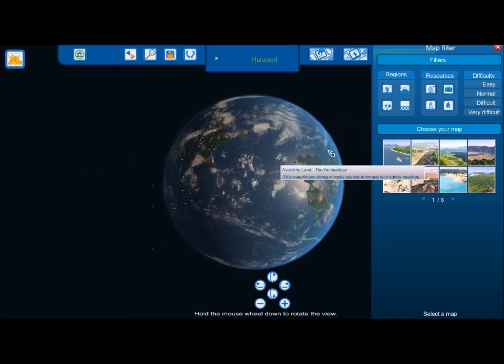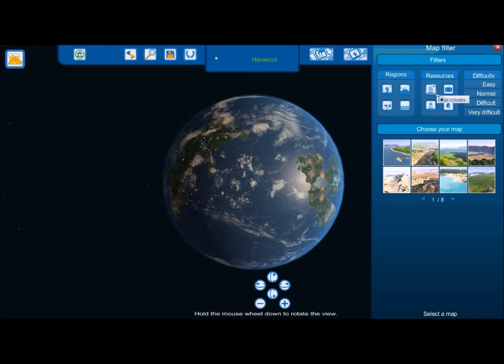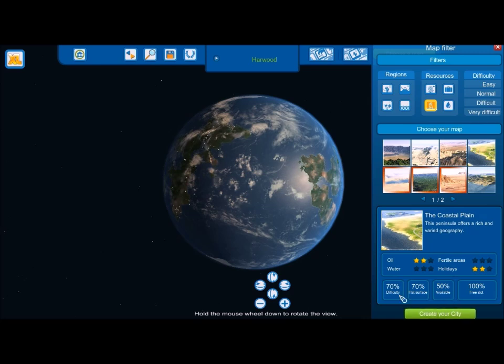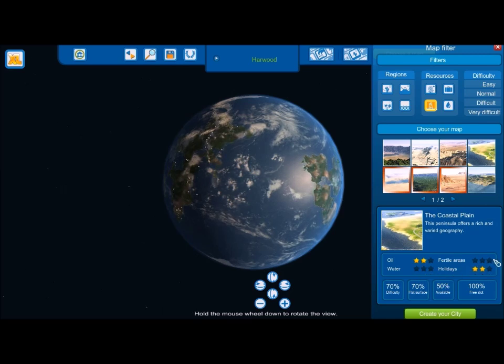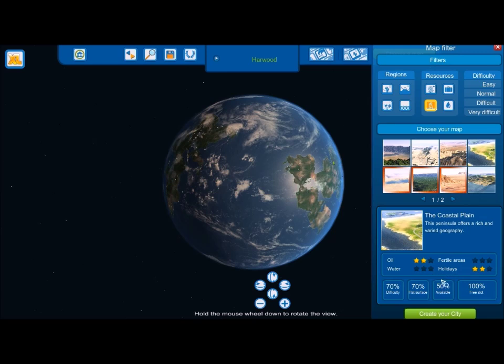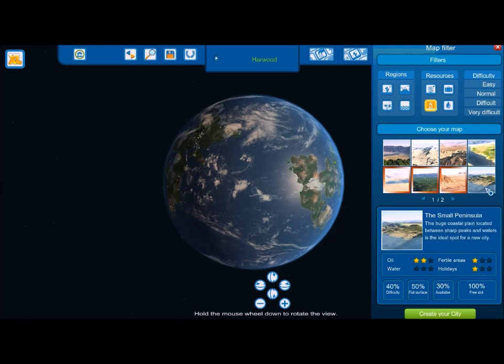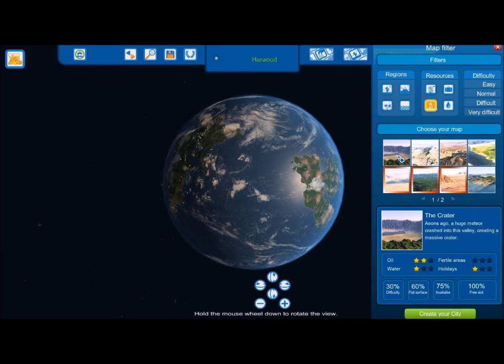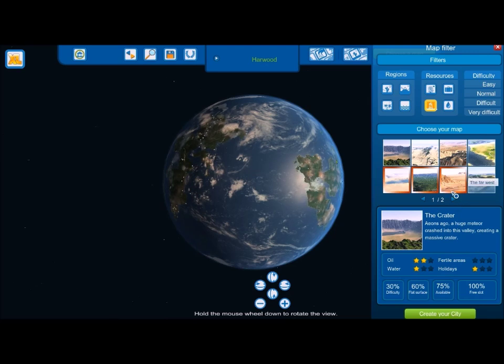There's one of my cities up there, so we're going to start a new city. When you're picking a map, you want something that's got a good fuel resource and a lot of flat land, on easy difficulty. So you want lots of oil, flat surface. This one is harder because there's not so many fertile areas — in fact there's no fertile areas, no water, so that's not good. Holidays don't matter. You will need fertile areas and water to a small extent — you'll definitely need water and you'll need lots of fuel.